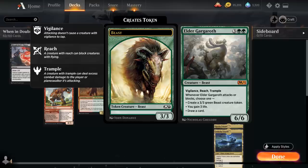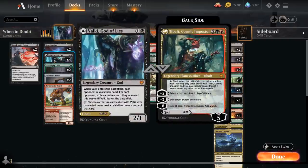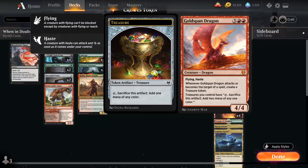Two copies of Elder Gargaroth as a 6/6 with Vigilance, Reach, and Trample can generate more 3/3 Beast tokens whenever it attacks or blocks, gain three life, or draw a card. Two copies of Goldspan Dragon play nicely with Tybalt — we can ramp into it thanks to treasure tokens, and it's a powerful card on its own that lets us double-spell more efficiently.